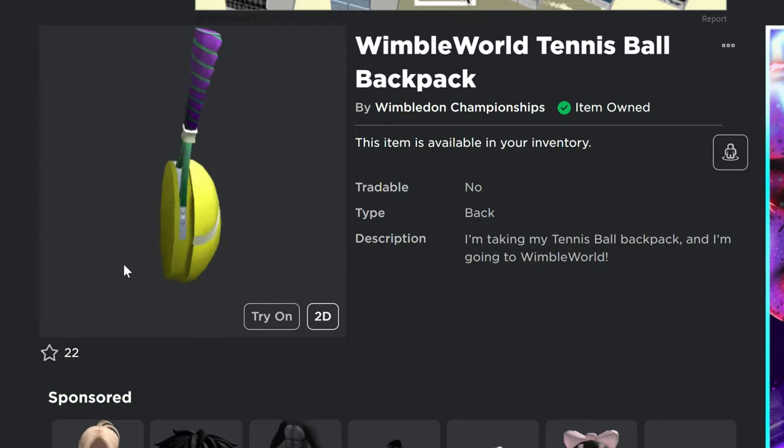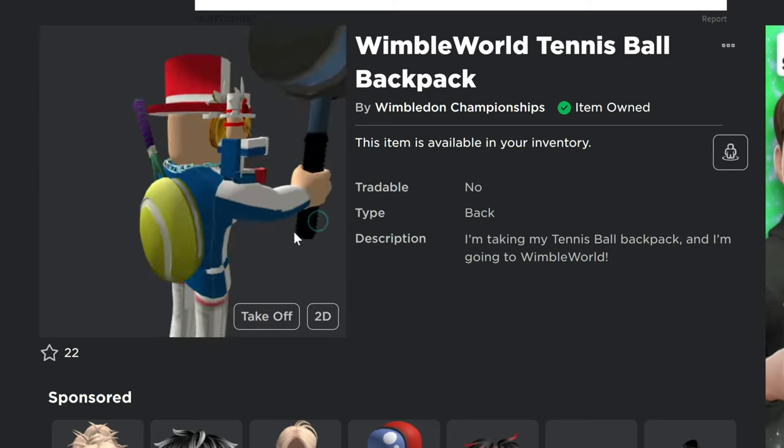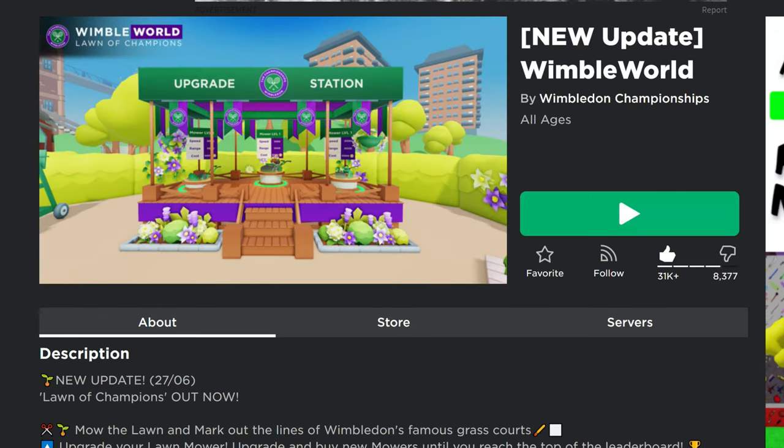We've got a free UGC item for you guys: the Wimble World Tennis Ball Backpack. It is a backpack, slash tennis racket, slash tennis ball. This is what it looks like when you're wearing it on your back. It seems to fit pretty well, and it's not a bad item. The game is Wimble World.